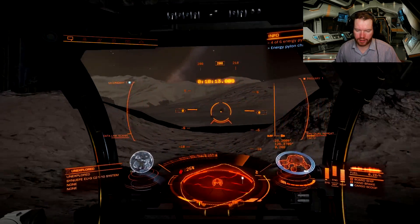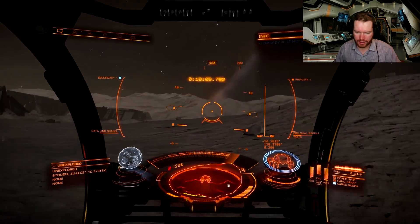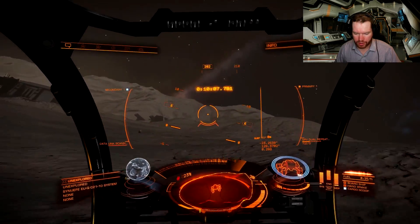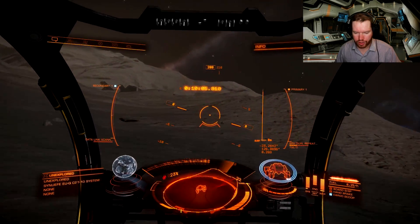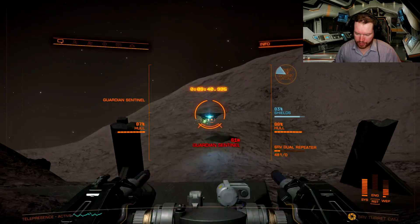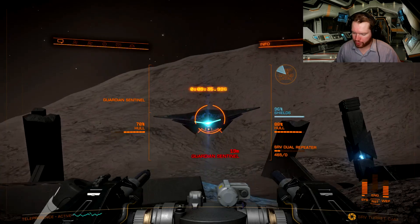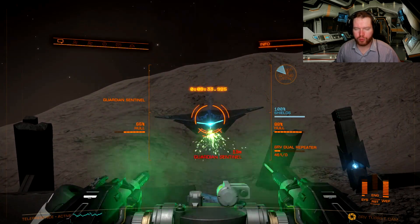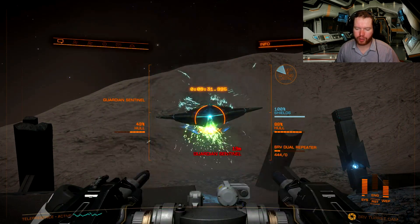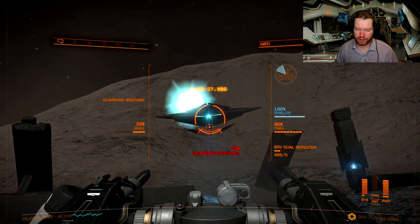I'm going to go around and go to the sites you saw in the picture before. Here's another sentinel — you can see this one is actually shooting at me. I need to put my pips over to weapons. It has a bit of force damage so it will move you around. That's the attack — it's charging up and will fire off some missiles.